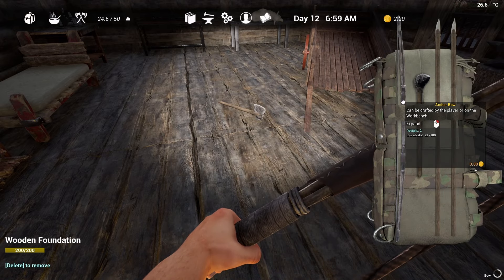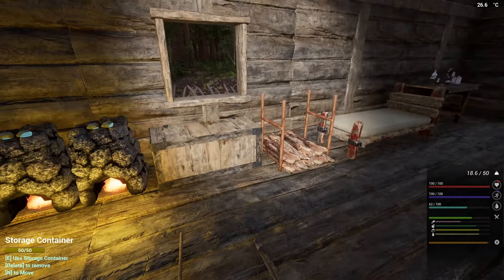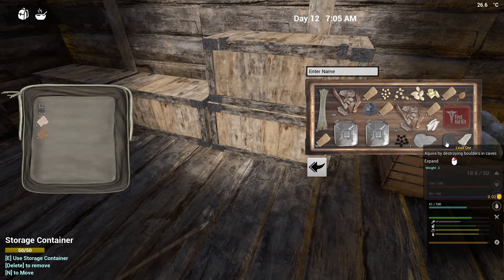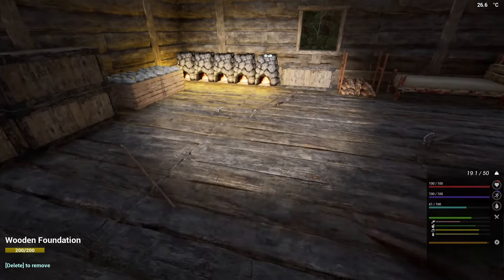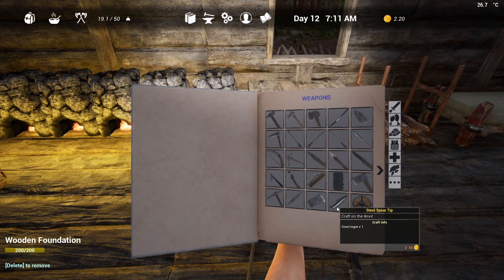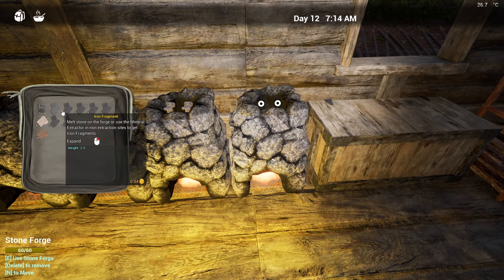I'm going to go ahead and drop some stuff off here. We'll just drop that, drop that, keep that one on us just for safe measure. What we're going to need is a lead and an iron, and we're going to go on the anvil, do that, wrap that up. We're going to need two, so five — and then we're going to need that one steel.